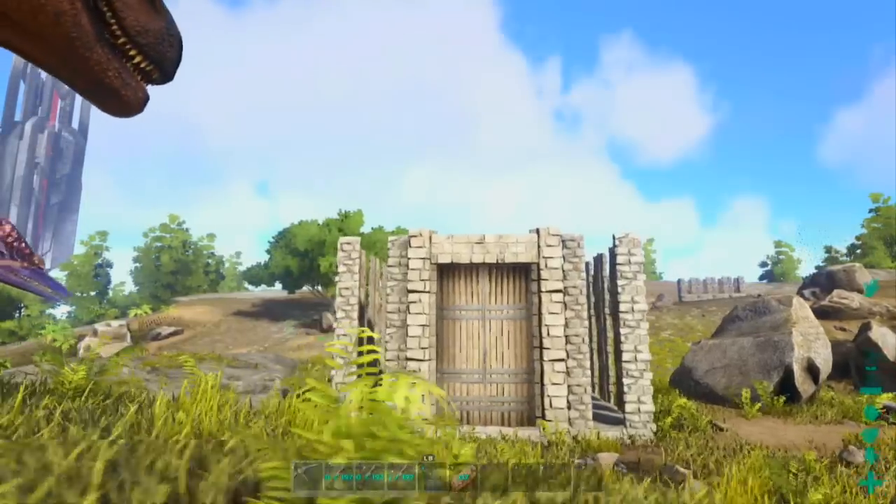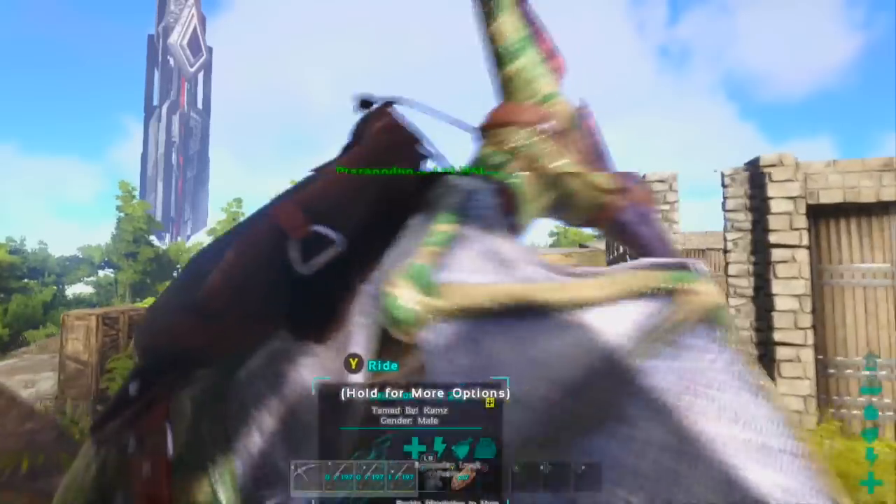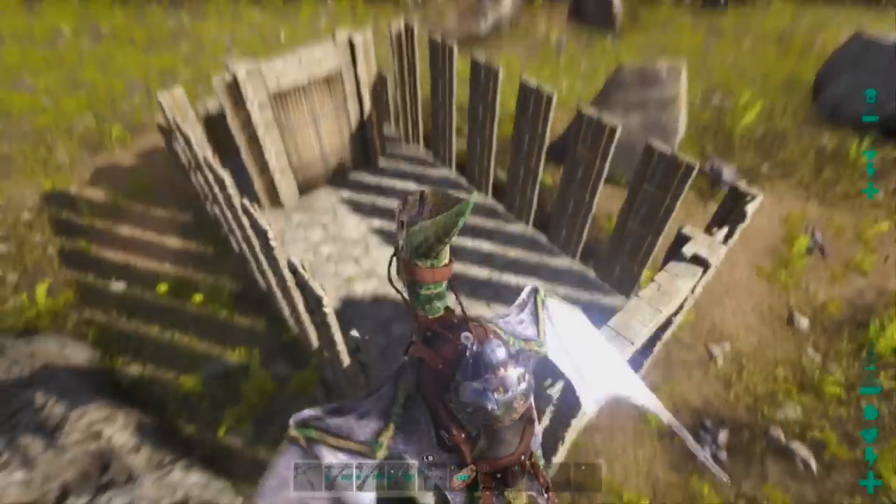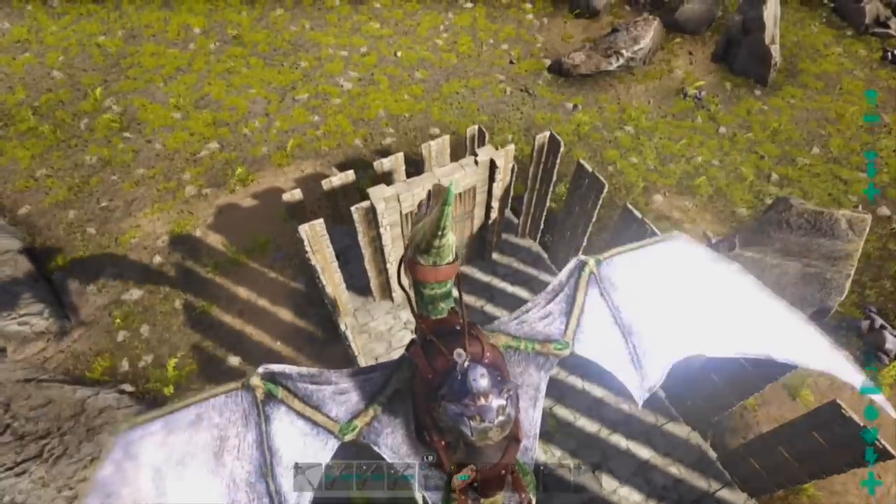Let me show you the taming pen first. This is the taming pen I use for the Argy, but I did modify it just to incorporate the Troodon containment area at the back.